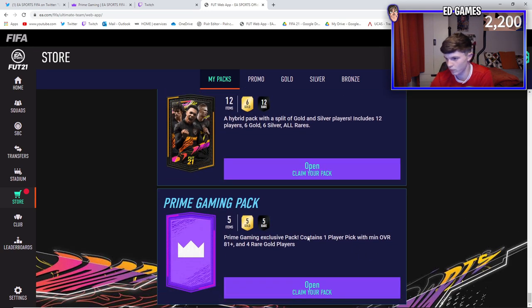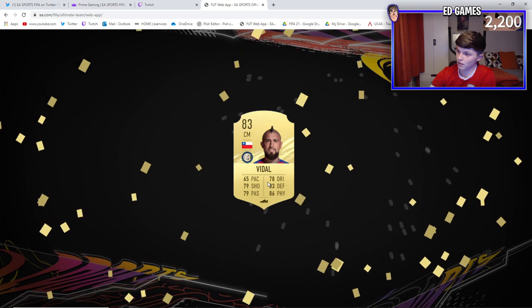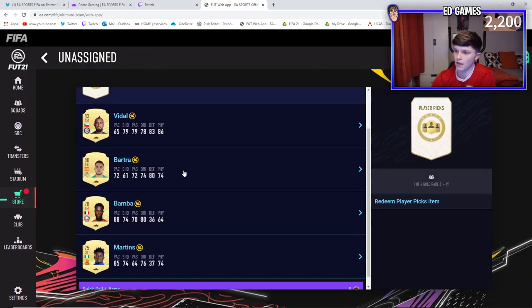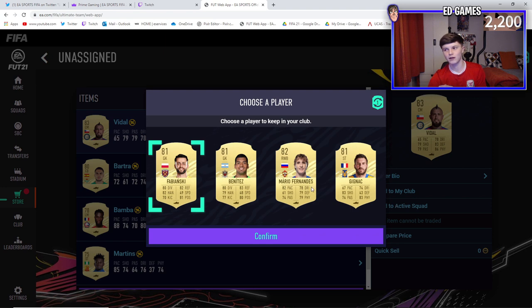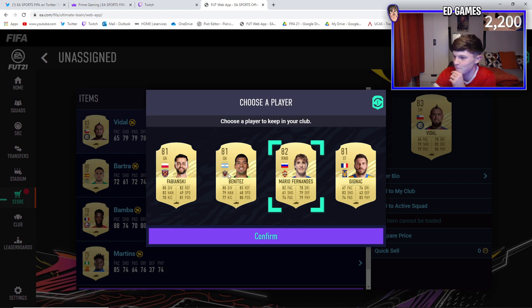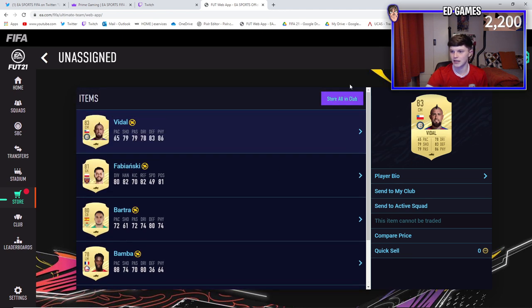Prime Gaming Exclusive Pack - contains one player pick with a minimum overall of 81 plus, and four rare gold players. Hopefully we get a blue. From the four rare golds: 83 Vidal, I like that. And then the player pick - we get Bartra, Martins, Bamba, and Vidal. Player pick - can we have a Bruno Fernandes? No, we got Mario Fernandes. The absolute stinker. League SBC wise, Fabianski's Premier League SBC is leading me to pick him.